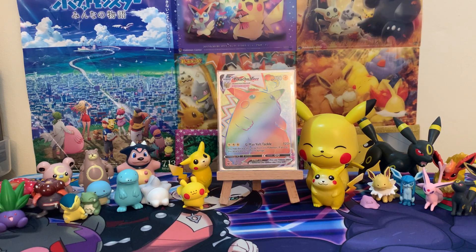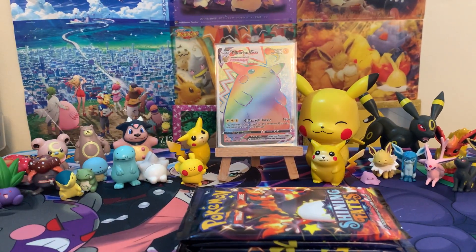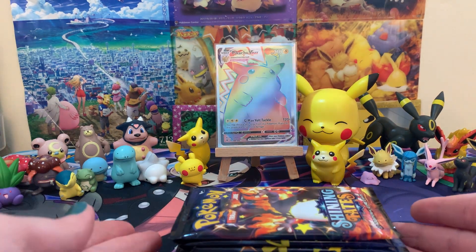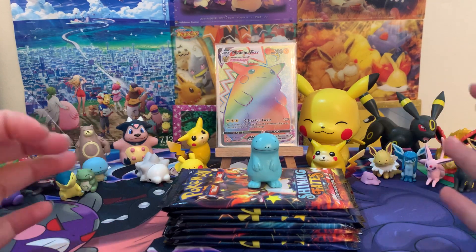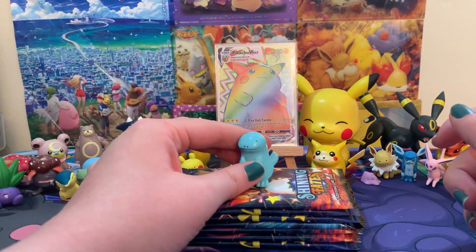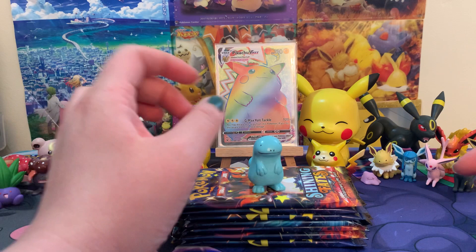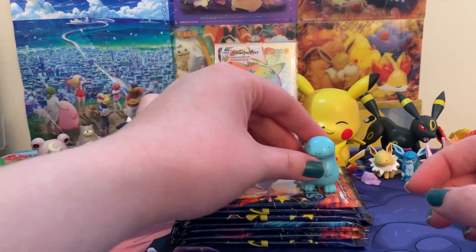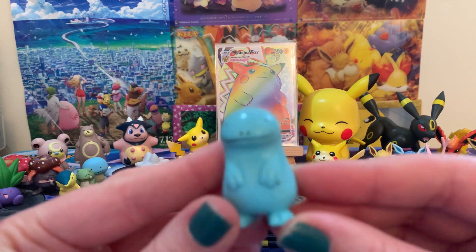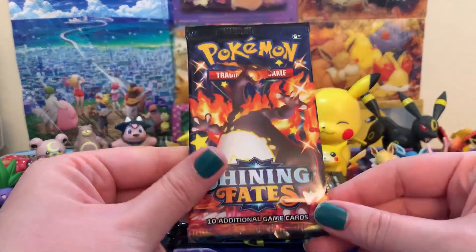Oh, you guys — we've got seven packs! Seven packs, that means we've got seven potential baby shinies in here. As always, Mr. Quagsire is here. What are we going to pull today? I feel like we're going to pull some crazy stuff because this was a gift, and gifted stuff always brings crazy pulls. Do your baby shiny jig, Mr. Quagsire! Okay, seven packs — I'm so excited, I love opening this set.